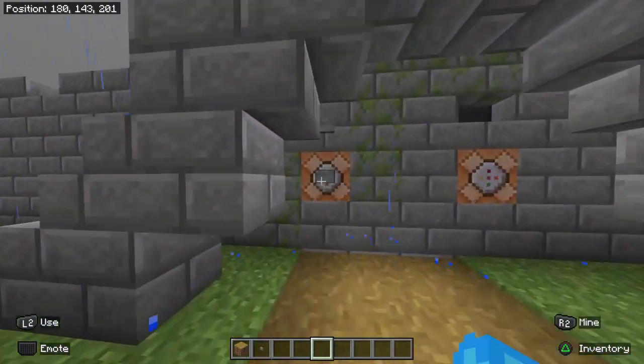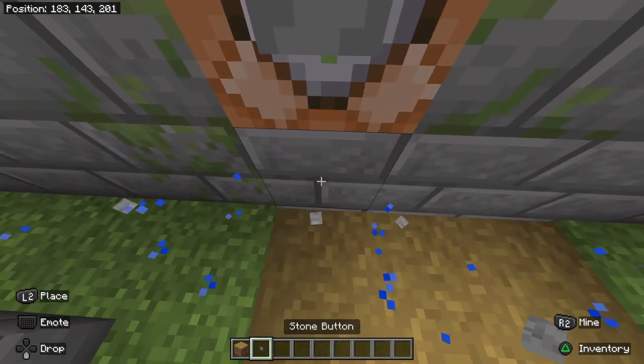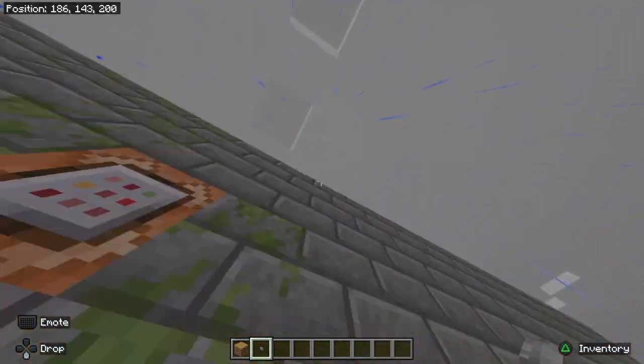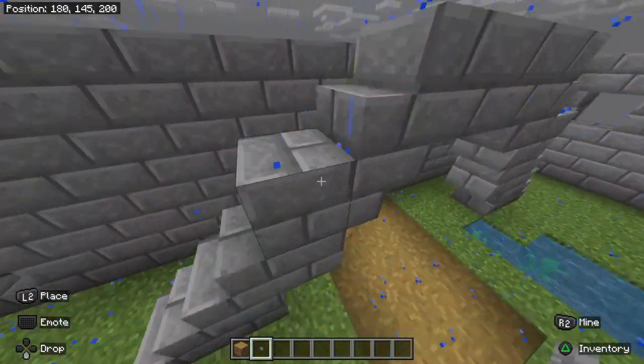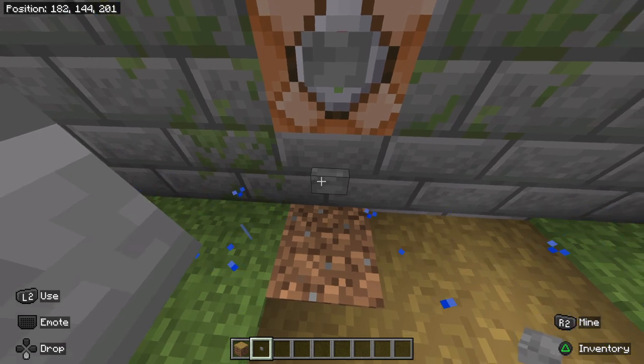So I'll just place some buttons like right here — I had that block, then I just went through it. I was like, wait, what? Crazy. It changes the path block back to dirt, which is kind of funny.